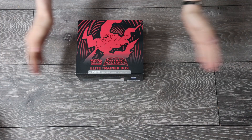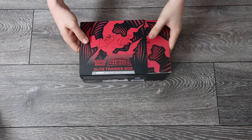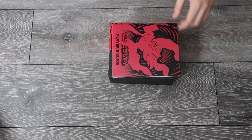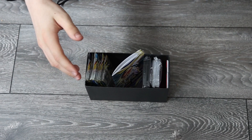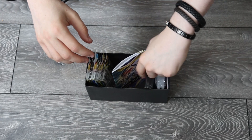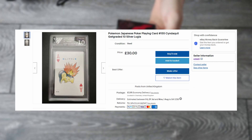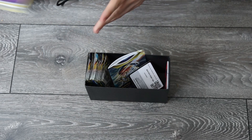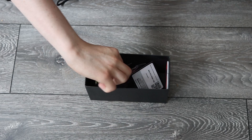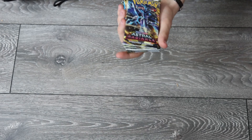Here we are. We've got the Astral Radiance pack here. It's got Darkrai in front, so it's going to be quite interesting. There are many good cards for this pack. It comes with a divider, some lovely pack sleeves which I will be using to sell on my eBay shop — you can see that in the description. We've got some packs and some cards just in case you haven't played a game. We're going to be focusing on the eight Astral Radiance packs.